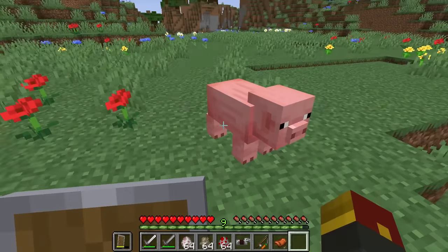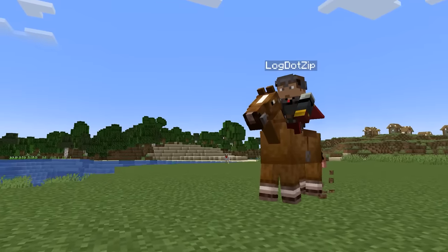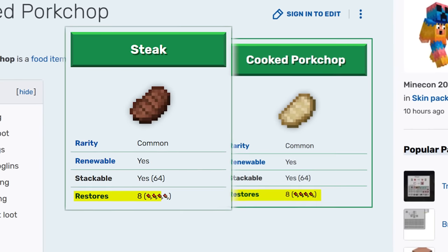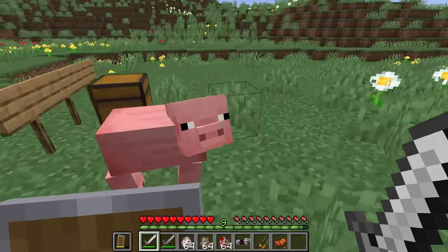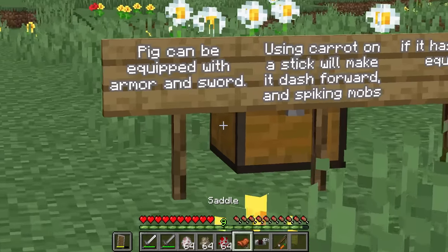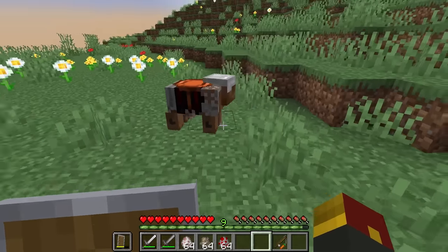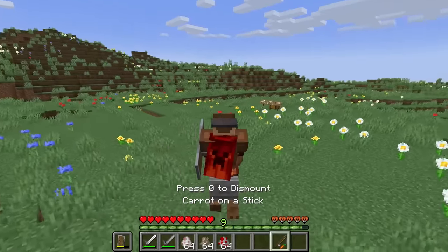Next up, they chose the pig. Yes, you can saddle them, but that was added before horses were in game. Since they've been added, riding pigs is kind of obsolete. The pig can now be equipped with armor and a sword. Look at that — it looks like he's been playing in the mud a little bit. We now have an armored pig, and we can still use it to ride around.